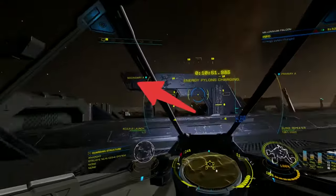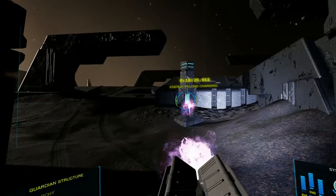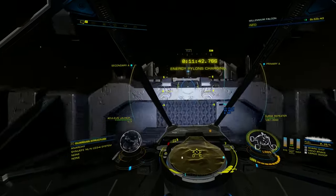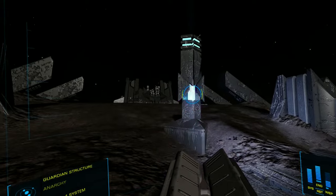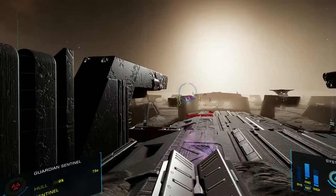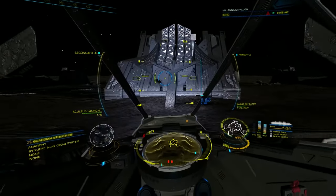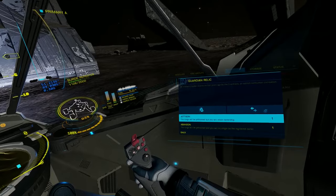Leave the pylon at the top of the structure until last. As soon as you charge the last pylon, you will be attacked again by sentinels. With the sentinels out of the way, drive over facing the ancient data terminal and park up over the pattern on the ground.